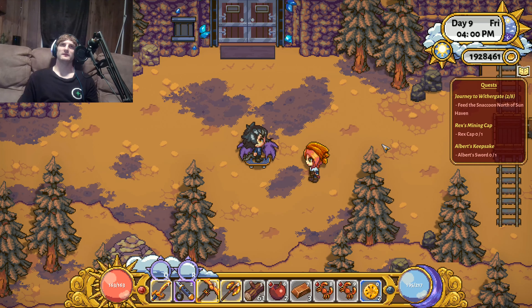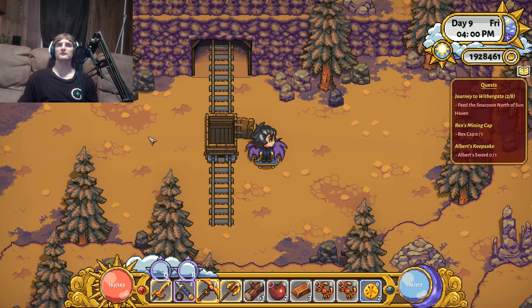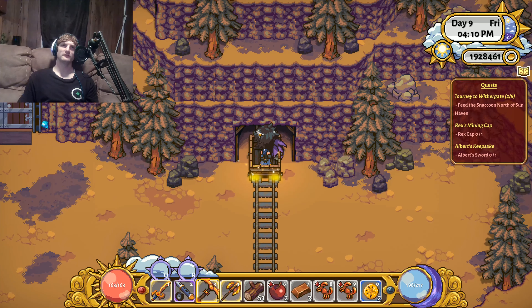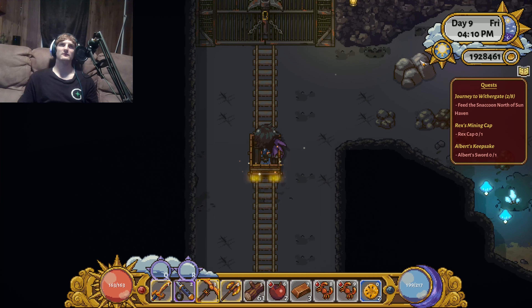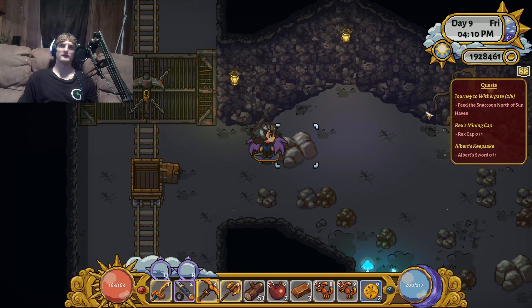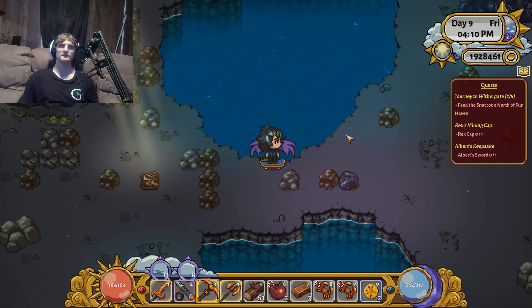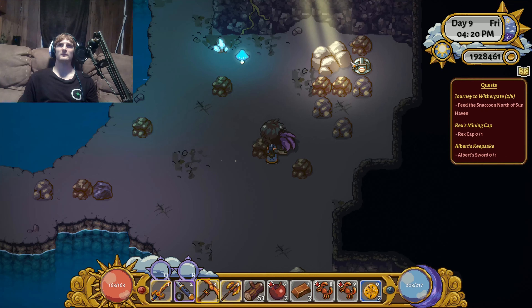We're going to jump right into it. We're here at the mines and I'm just going to go straight to floor two — that's where it's at. Sometimes if it doesn't spawn for you, you may have to exit the mine and go back in, or try going to the first floor and then entering the second floor from the first floor and it'll make it spawn. I came down here and it wasn't here because a chest had spawned — if there's a chest that spawns sometimes it won't appear.